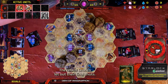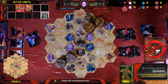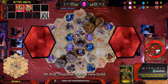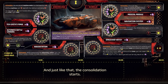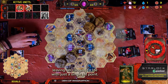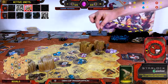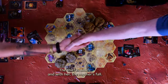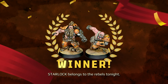But without a builder in base, that personal teleporter is nothing more than a distant dream. She's all alone, cornered, clutching those crystals like they're her last lifeline — because they are. The Rebels' Drones let out their final shots, then it's back to the scrap heap for them. All that firepower fuels a new build: Navigation Systems. The Brute, relentless, tracks down the Thief, leaving her clinging to life with just a single hit point. But it's the Runner who delivers the killing blow, cutting off any hope for the Savage Mothers. The Thief is down, and with her, the Mothers fall. Starlock belongs to the Rebels tonight.